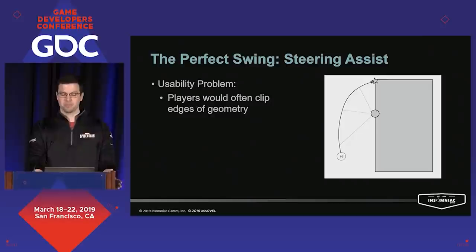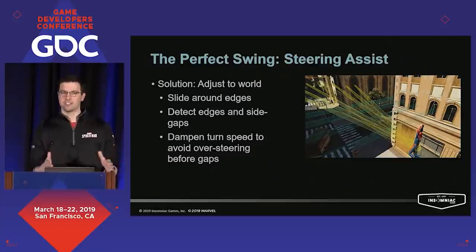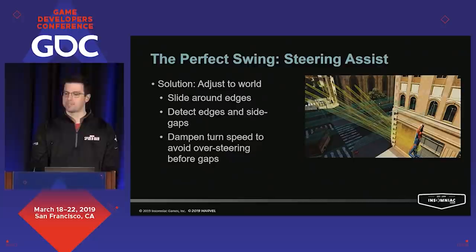Our next usability problem was that players were often oversteering when trying to turn and clipping into the edges of buildings. Our solution was to do a number of collision tests to scan the world for problem cases. We'd send a cone of checks forward looking for things we might run into so we could nudge the player just a little to the left or right. We would also send a series of checks forward and sideways looking for gaps in upcoming walls — this gave us a clue that we might want to dampen steering values so the player doesn't oversteer when making a turn and slam into the wall instead of clearing it.